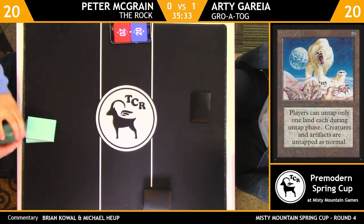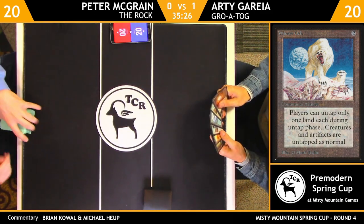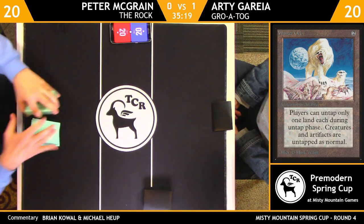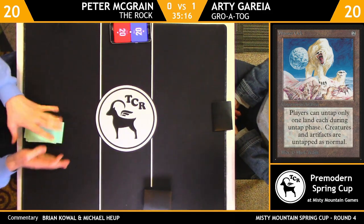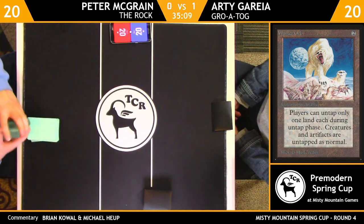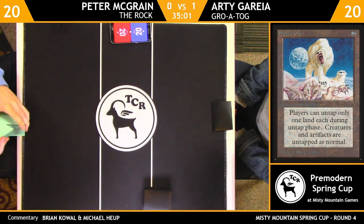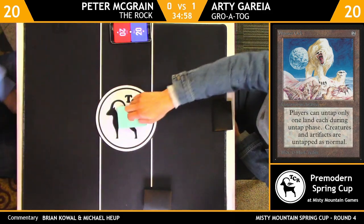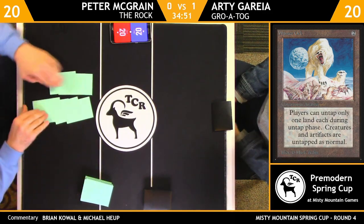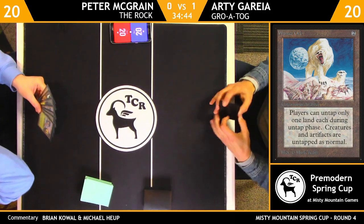It's kind of a list I've played — an aggressive Junk Aggro Rock. There's Savannah Lions, Sarcomancies, Carnophages, and then some fatties. There's Wax and Wane and Vindicates to deal with problematic cards that a lot of aggro decks struggle with. Just get to be aggressive and play a zoo-style deck. I love this format so much that it's hard to pick a deck because I love every deck and hate every deck.